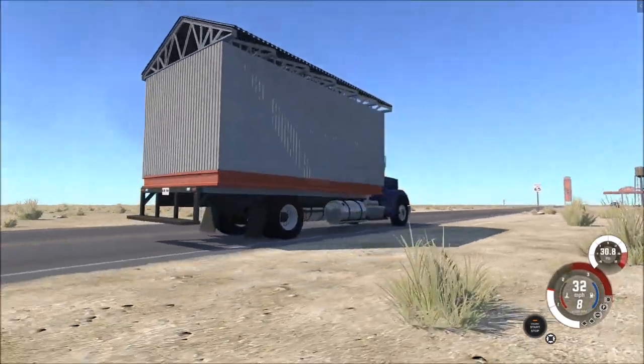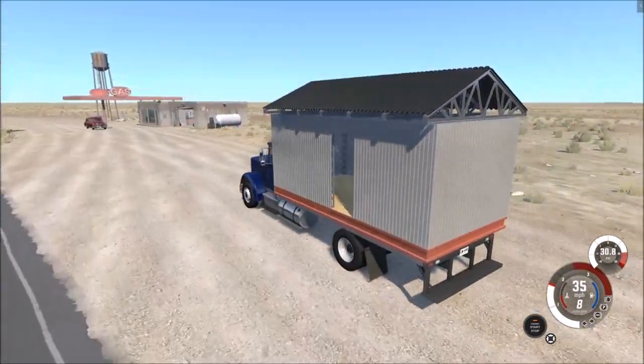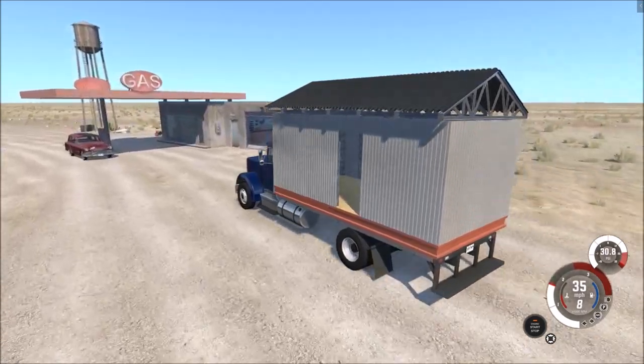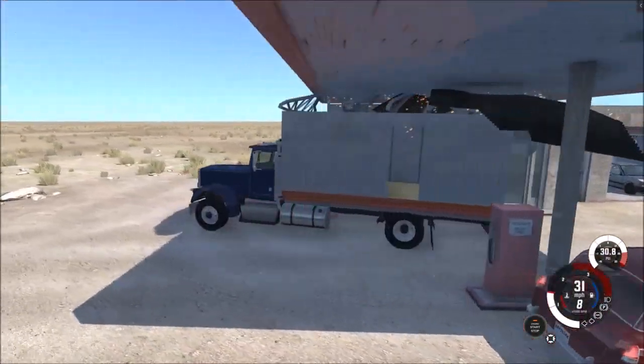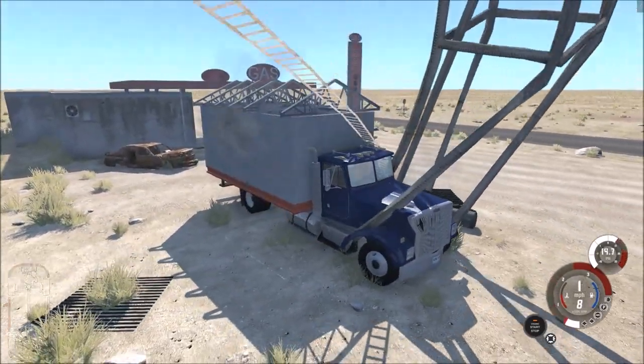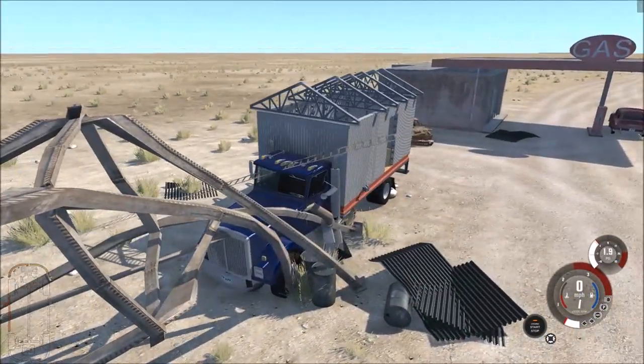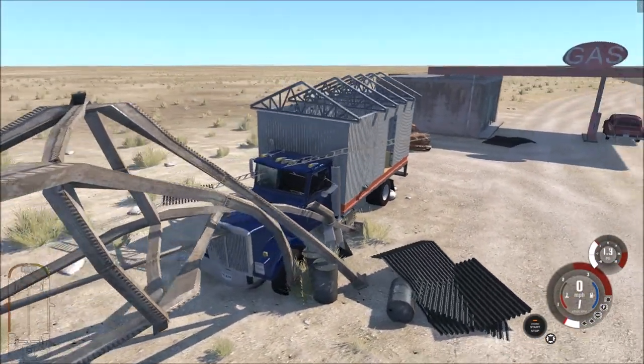Okay, so I'm taking a different approach. I actually used the node grabber and now the shed is attached to the base of the trailer. Let's see if we can knock some stuff off. The answer was no — that didn't do anything at all to the roof.